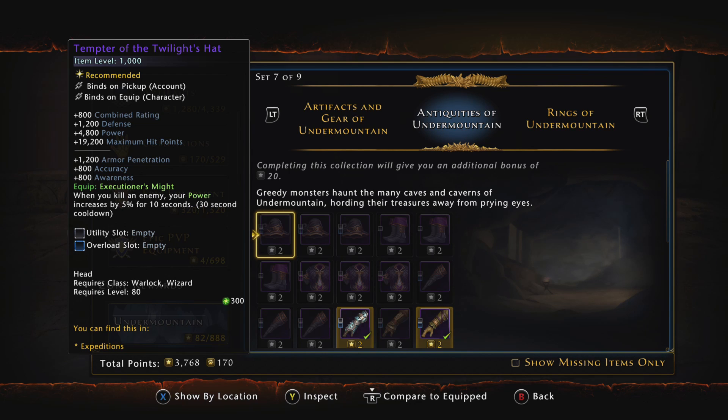I'm going to be using pretty much all of the new gear, because it has much higher stats. This helmet right here has 19,200 hit points, 4,800 power, 1,200 defense, 800 combined rating, 1,200 armor pen, 800 accuracy and awareness. I'm going to be picking things that not only have high stats but also have good equip bonuses. These are the pieces I'd recommend for you guys to use in Mod 17 once you can get them.